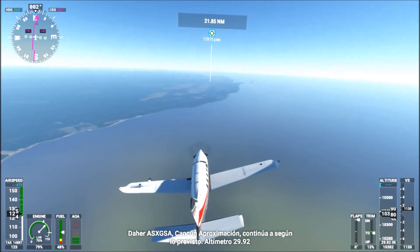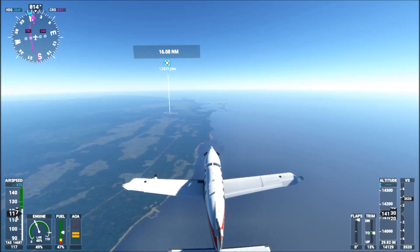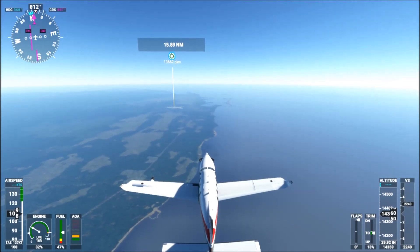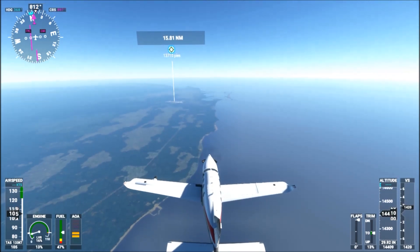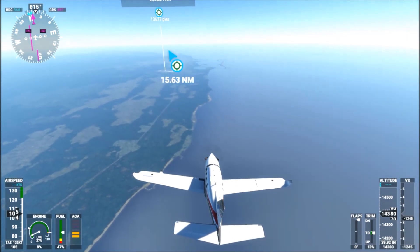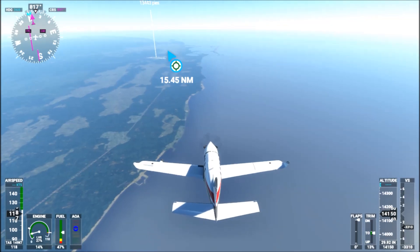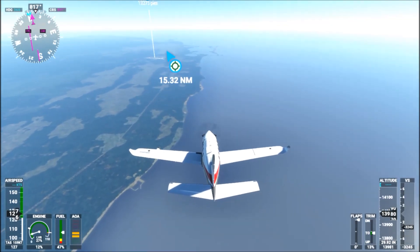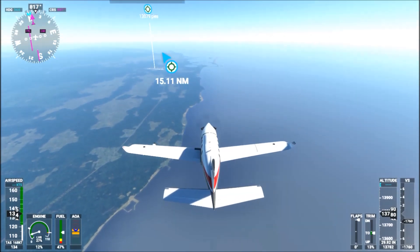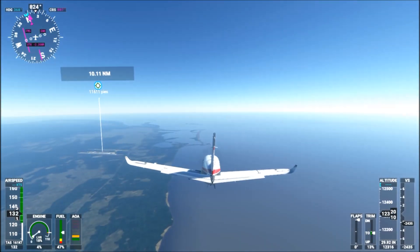When is it time to start going down? The first point of reference is when you are 16 miles away from the airport. When you are 16 miles away, your altitude should be between 13,000 and 14,000 feet. If you are higher or lower than that, please get to that altitude as soon as possible.